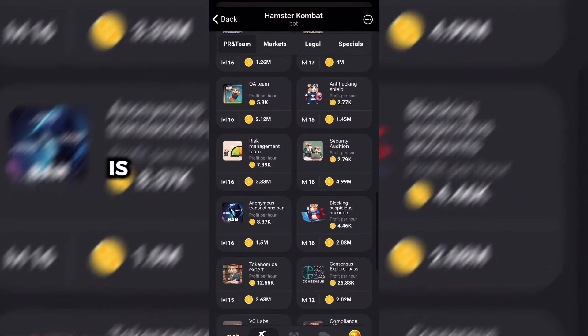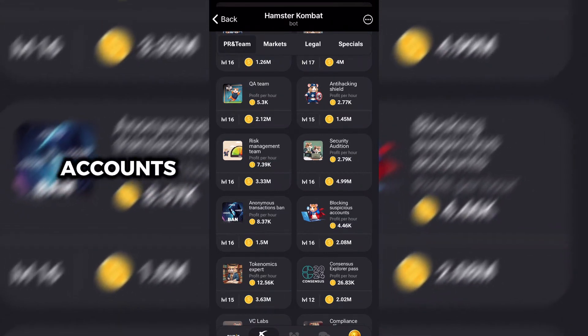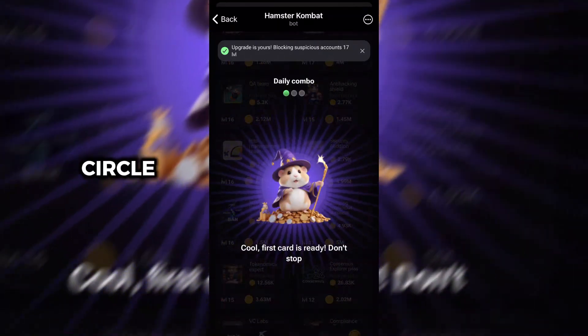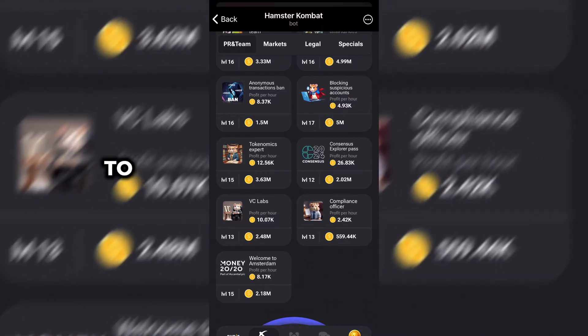The first one is blocking suspicious accounts — just click it, then click Go Ahead. That's the first card. You can see the second one as well, and this is how you are going to be doing today's combo.